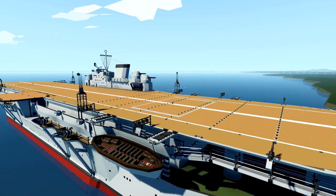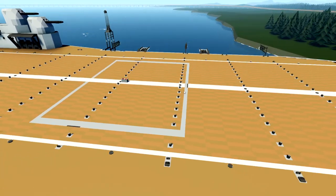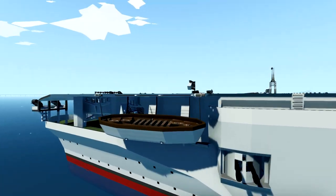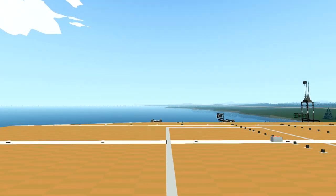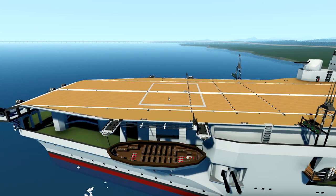With that being said, we're going to design it around the fact that this elevator right here is actually going to be extended backwards to around this point, and the one at the front is also going to be extended forwards to about this point as well. So we're going to be extending the elevators, making them much bigger, and we're going to build a plane that is designed around that instead.